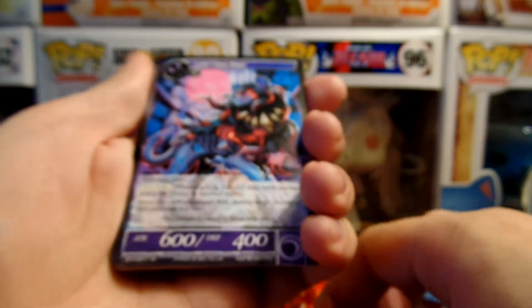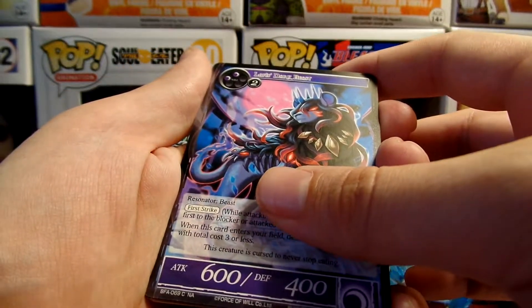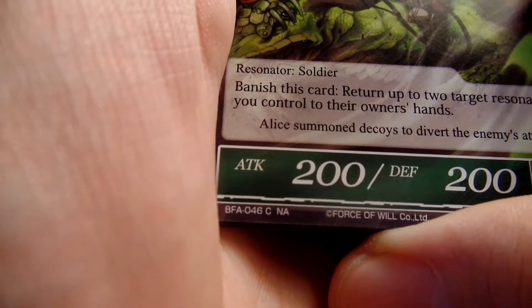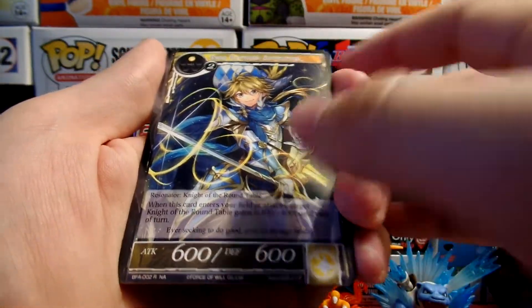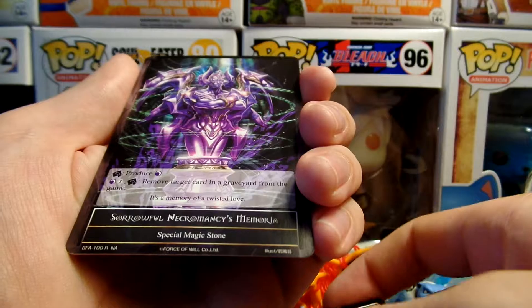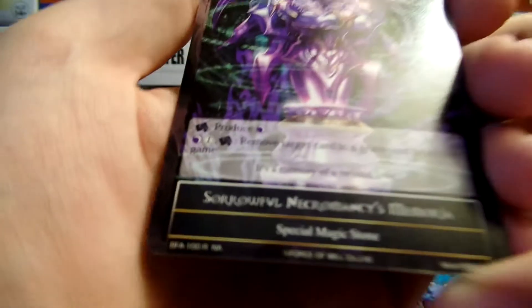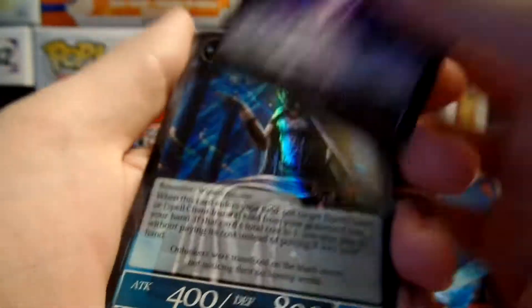There we go. The NAs threw me off. Common NA. Common NA. Rail NA. Oh, it's a magic stone. Special magic stone. Rail NA. That's cool. And a really cool looking common.